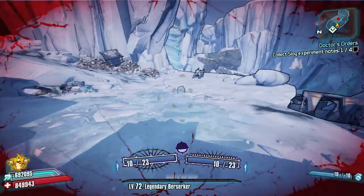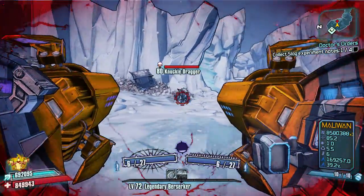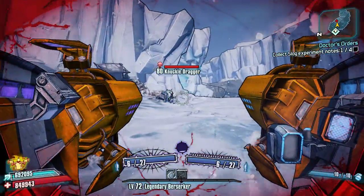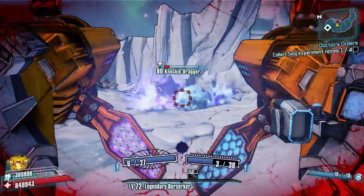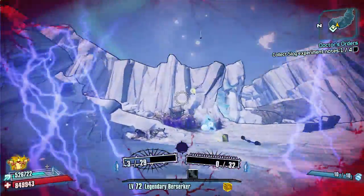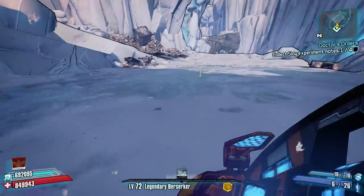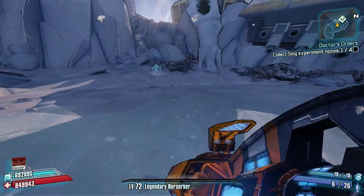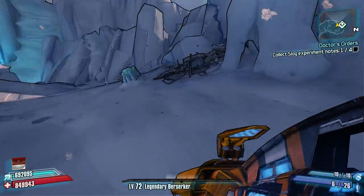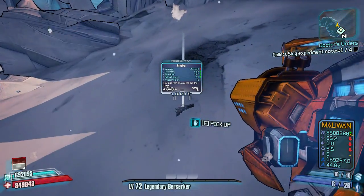I'm just going to come here and kill him quickly. Here he is — let's down him. Most of the time all he'll drop is a simple level one white pistol. You'll see things flying around; if you get close you can pick up all that money, and you can literally see the pistol flying out. The pistol should land roughly somewhere here — there it is.